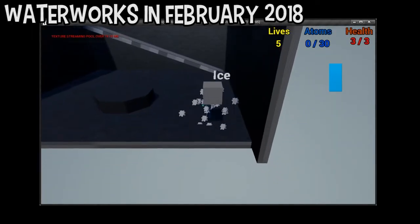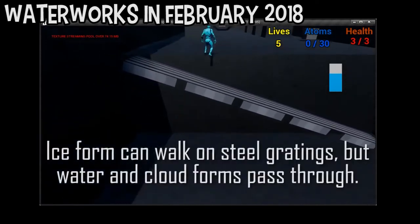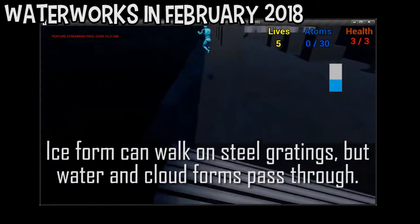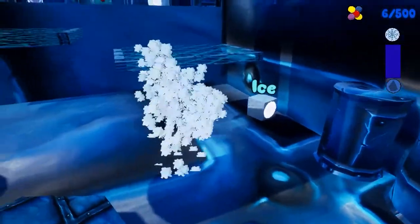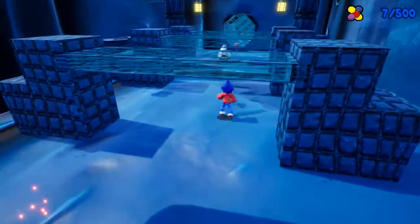Early in development, I decided this was an important feature to have working, as it had to be integrated with the core collision handling of the whole game. Thematically, a sewer was the perfect setting to explore the idea, mixing gratings with water that could be frozen.